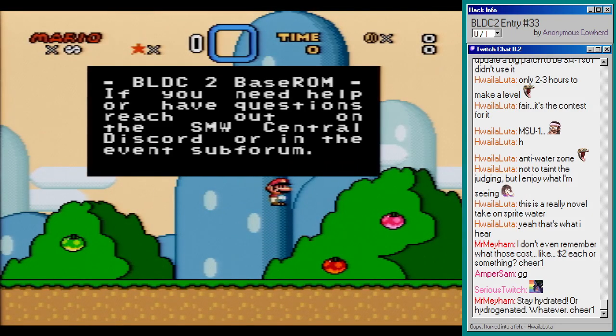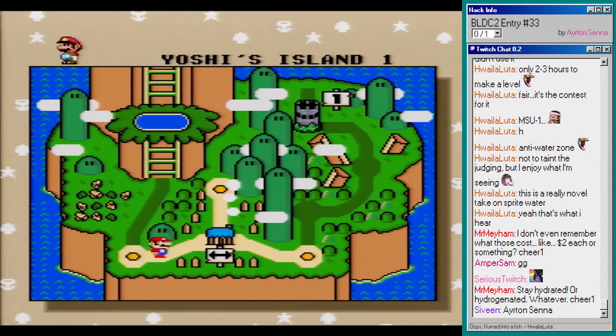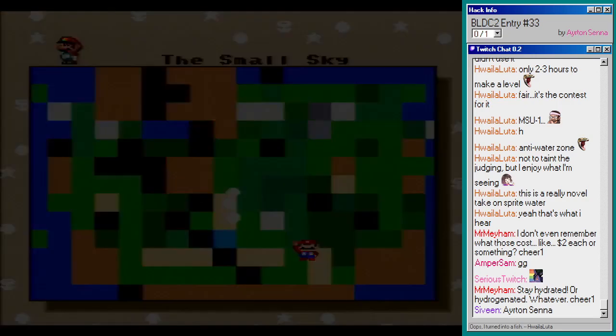Alright, Super Mario World, no changes here — base ROM. We've read it, we don't need to read it again. Yoshi's House, Yoshi's Island 1, demo level, the small sky.